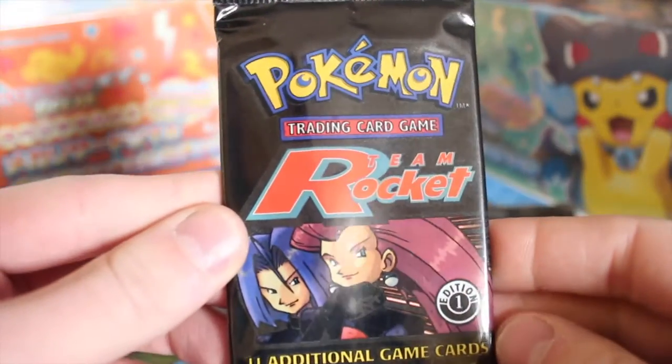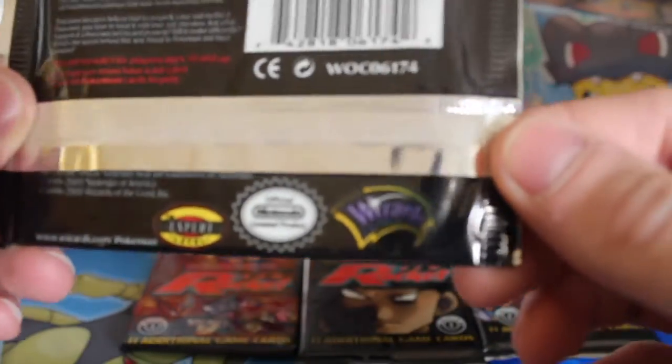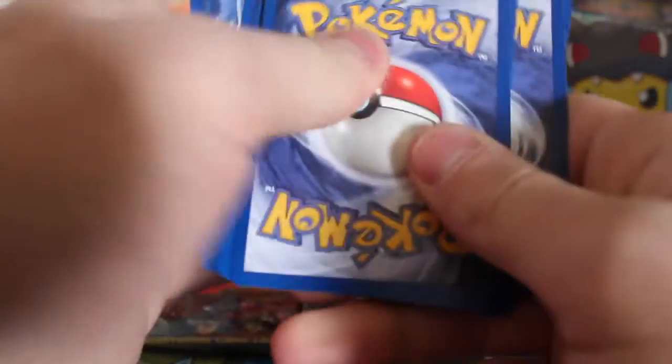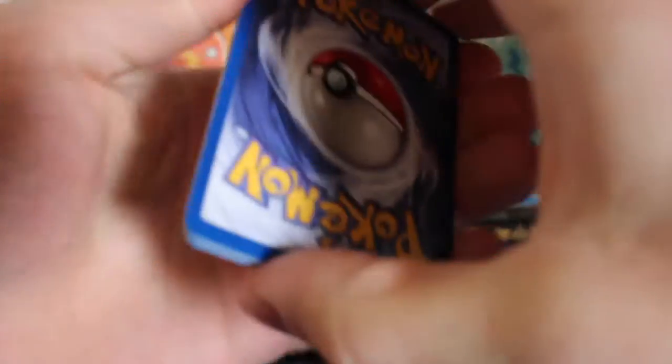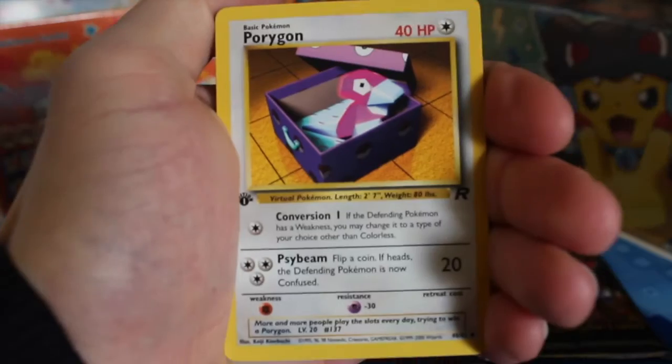Starting off with the Jesse and James pack — it's first edition and it's got the Wizards of the Coast logo there as well. I'm just going to get right into this and see what we can pull. It's been so long since I opened one of these packs, so it's great to remember them again. If I'm right it's three from the back, so hopefully we'll get something cool. These are first edition packs so I'm quite excited.